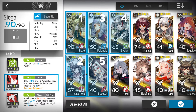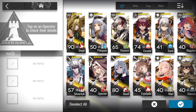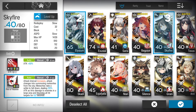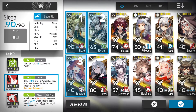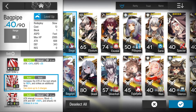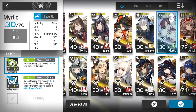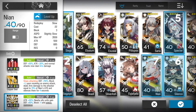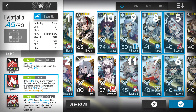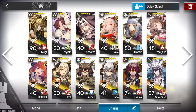Quick Select is extremely useful - you can specify what you need, like three vanguards, just click them in, and boom you've got three vanguards. You can quickly form a team based on your needs - for example: Siege, Bagpipe, Myrtle, Ifrit. That's how quickly you can build a team.